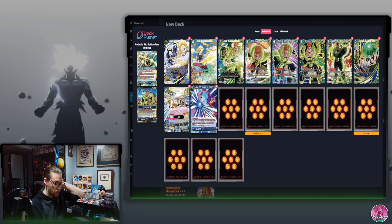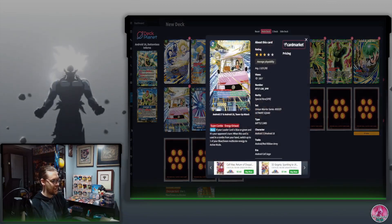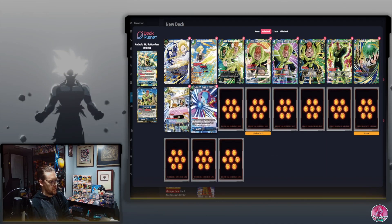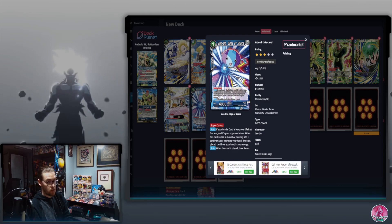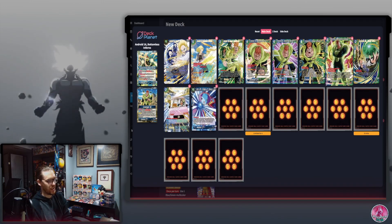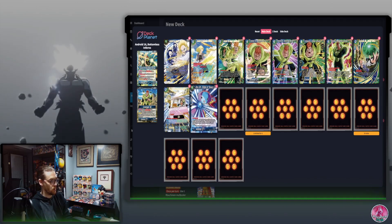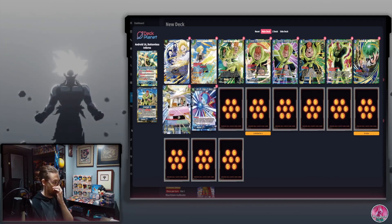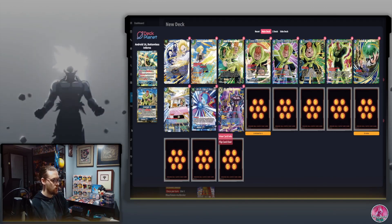We run two Bionic Blitz super combos and a 2-1-1 split with one Team Up Attack and one Zeno. Team Up Attack restands a multicolor blue-green on your opponent's turn for defensive situations or when you need extra energy. Zeno lets you grab back important cards you don't want in energy — like Bionic Blitz, Team Up Attack, or the secret rare. You can potentially go to two Zenos, and a 2-2 split is also an option.